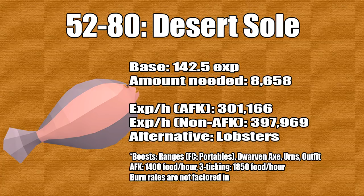From level 52 to 80 you're going to be doing desert eels. At this point I would say go after the full chef outfit. This is the new Menaphos fish — it's fairly cheap but can take a while to buy in bulk from the GE, so you may have to buy for higher than GE price. The base XP you get is 142.5 and the amount you need is 8658. AFKing gives 301K XP per hour, and non-AFKing that's almost 400K XP per hour. Otherwise for traditional methods you can stick with lobsters, since they're faster to buy, though their profit loss is higher and they give less XP.